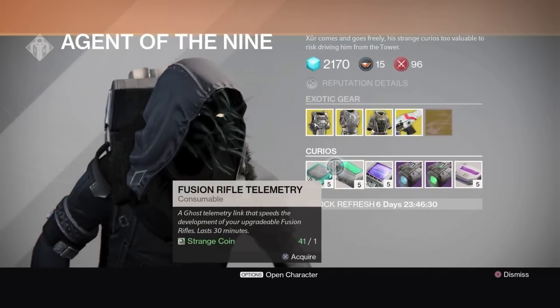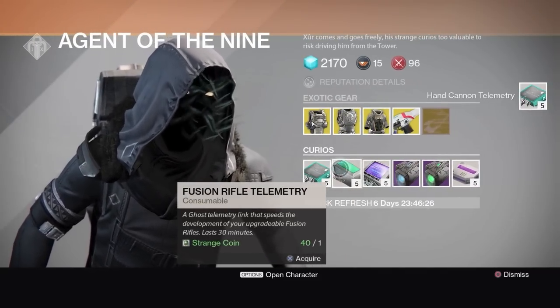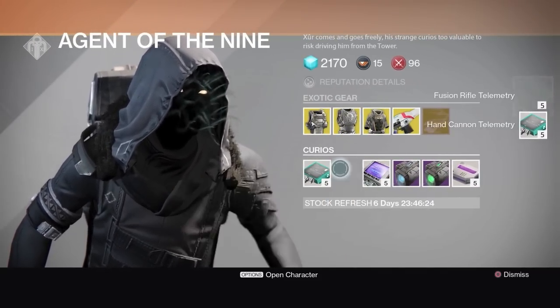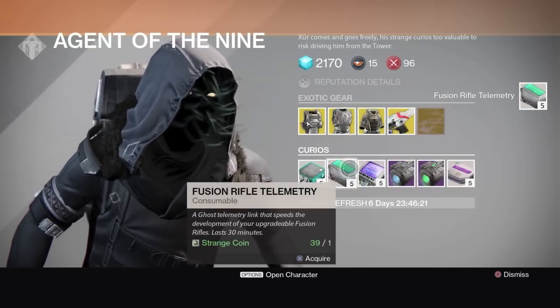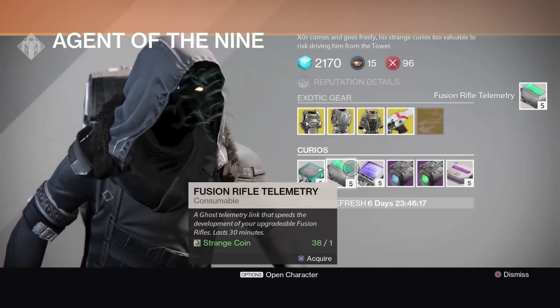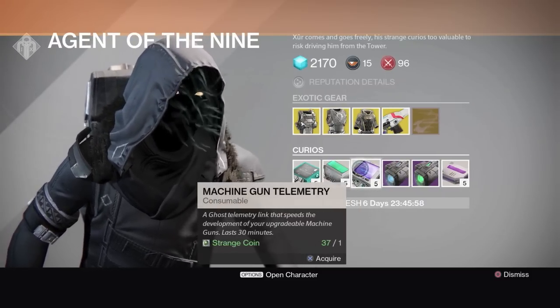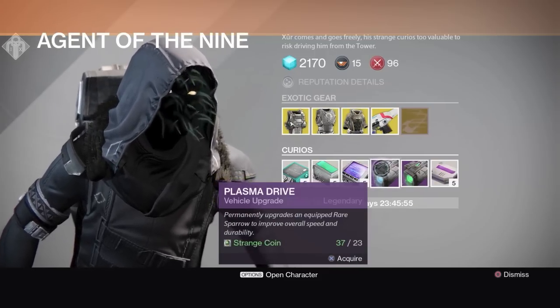I could actually use one sniper pack, so I'll grab one of those. Then there's a fusion rifle telemetry — I'm gonna buy one of those because I'm working on the Pocket Infinity, and if I finish it I'll need it. How much is it? One coin — yeah, I'll grab a couple of those.